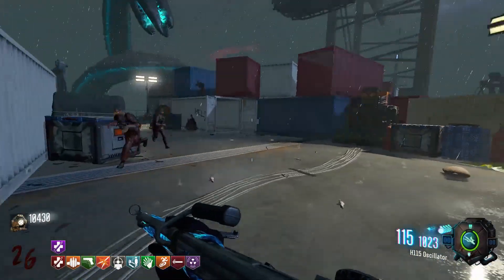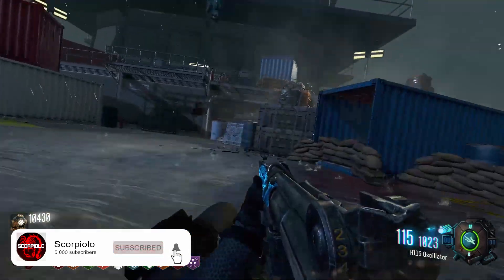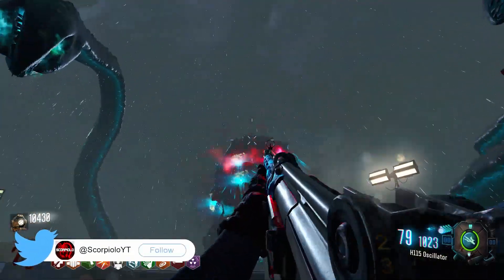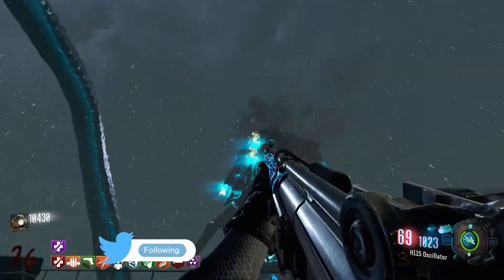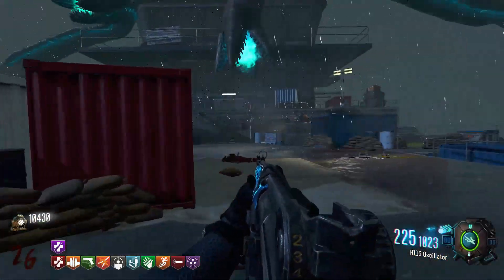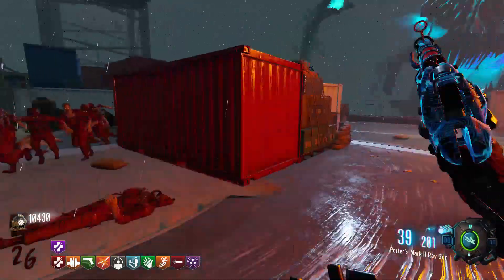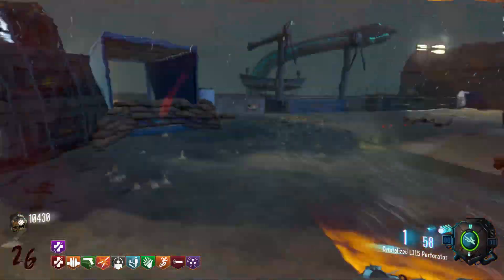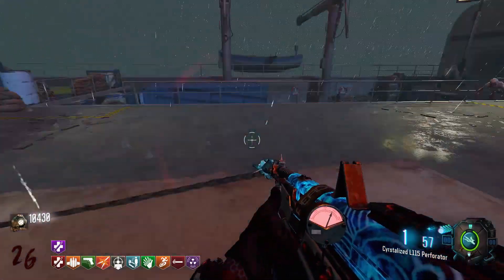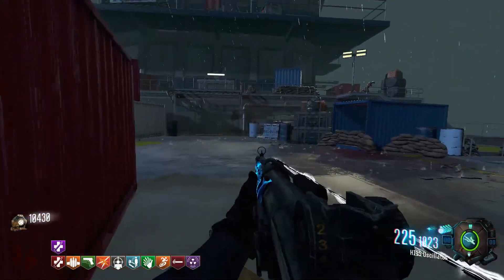Hey guys, Sam or Scorpio here bringing you a very exciting video with another Leviathan easter egg. We're going to be going over how to get all five masks on the map. Each of these have their own method to obtain and will each provide you some awesome perks, just like the ones back in Black Ops 3. There's even a god mask that will give you all of these perks. Timestamps for each mask will be linked in the description so you can skip to a particular one.